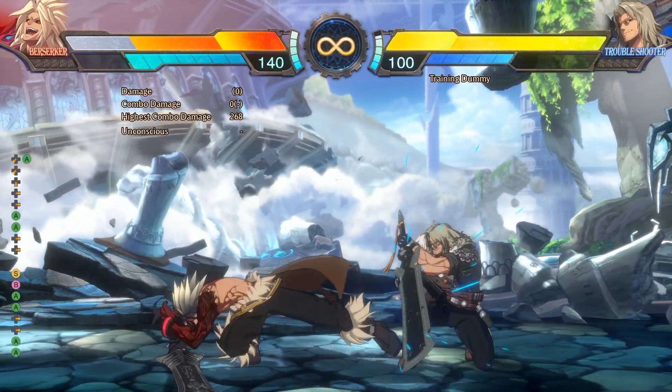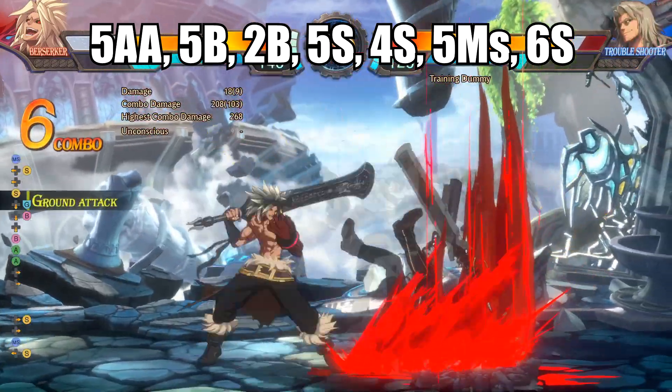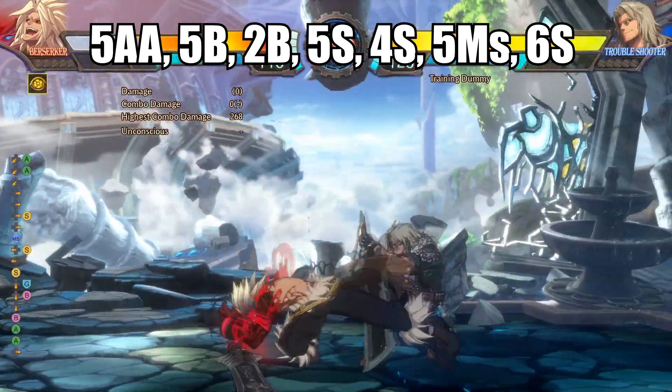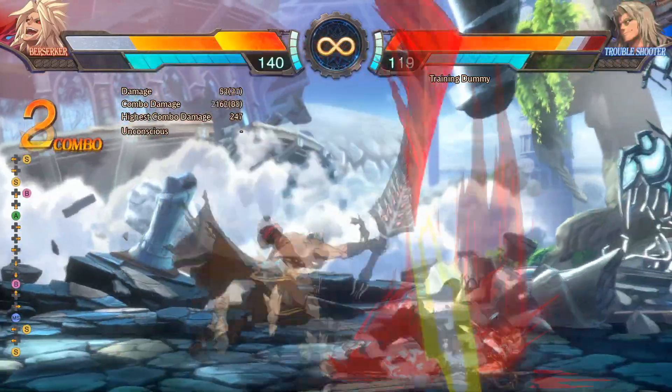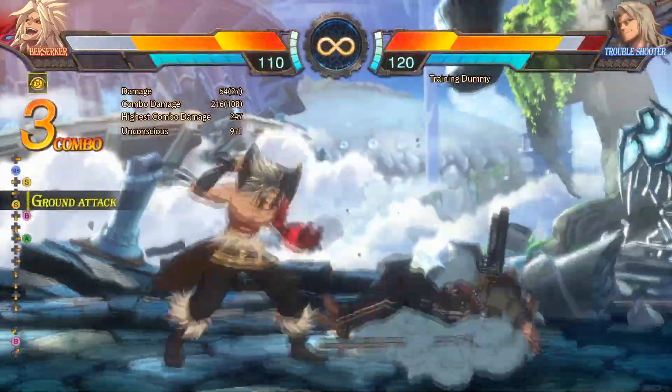5a and 2a are short-range pokes and good combo starters. Do combos from 5a to set up your fireball oki, or set up your safe jump. After the 5ms, begin walking forward and as soon as you start walking forward, do jump b.